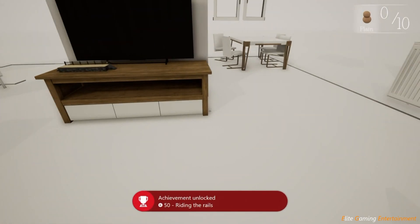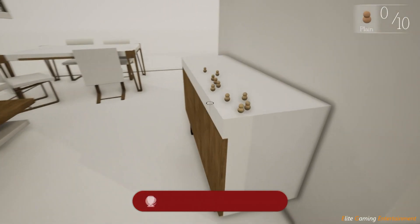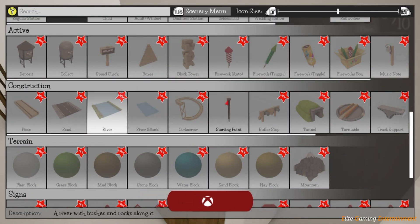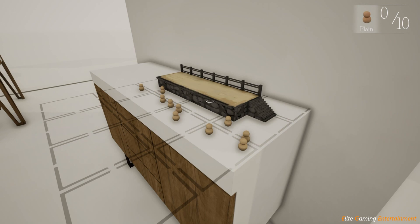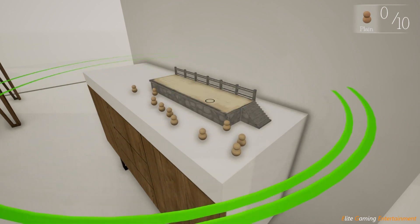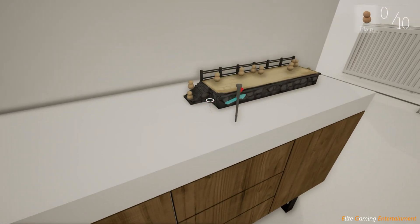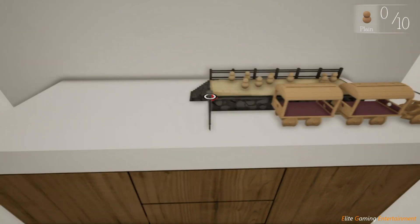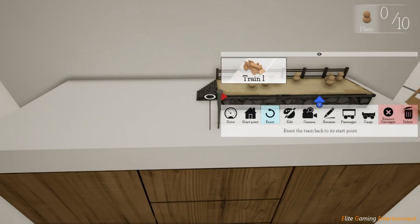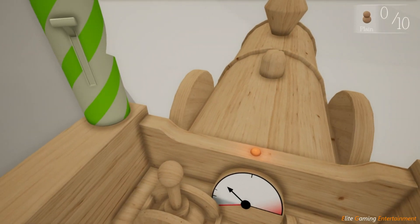The second achievement is for 50 gamer score. You're going to need to complete this ten times for this specific level, but you will be given a notice to say you've completed it and can carry on if you wish. By then you can move on to the next level which is the Bedroom and repeat the same process. It is a little bit more difficult but you'll get the hang of it. Once you've done the next level you should get 200 gamer score for completing both passenger worlds.